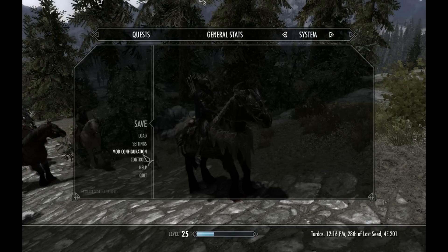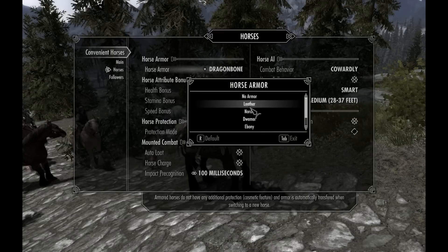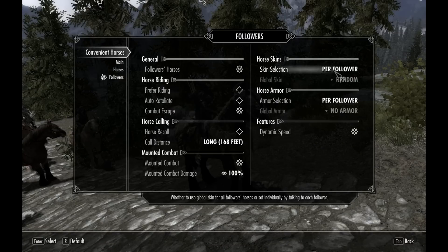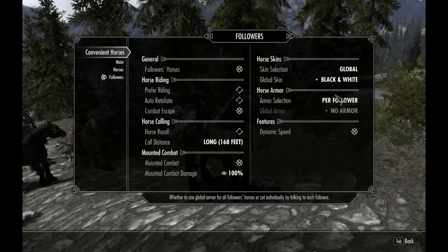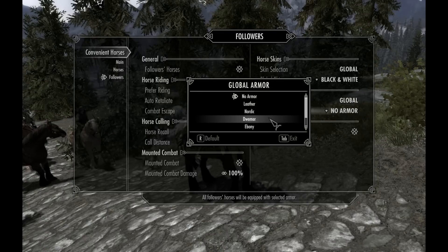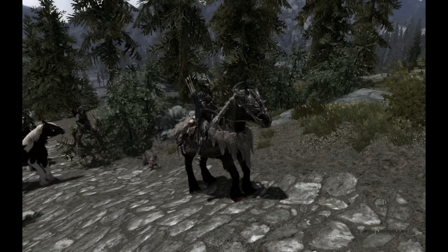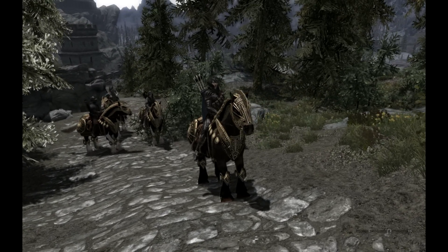You notice it's only changing me, not the followers. So I can do a bit of fiddling around in here - I can choose what I want on my horse, then go to my followers and say that I want them to use a particular type. Let's choose a black and white one - I want them all to ride black and white horses. If you don't choose that, they'll choose random ones. And you can get them to use the same armour I'm wearing. When I go back to the game, they're all on black and white horses and we're all wearing the Dwemer armour, so we can look really uniformed as we're riding around.